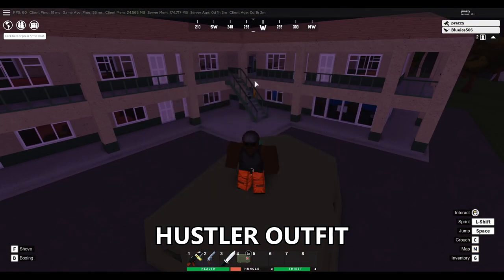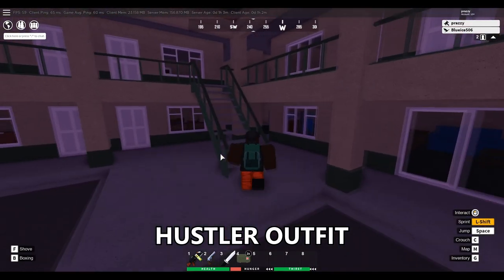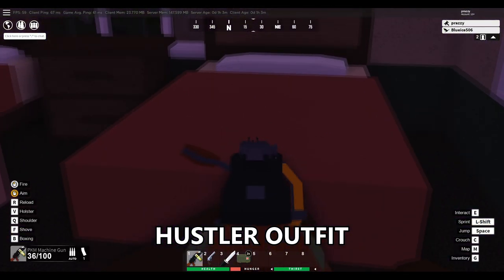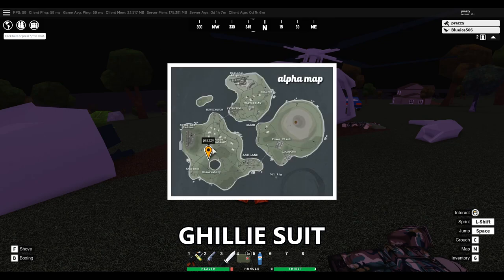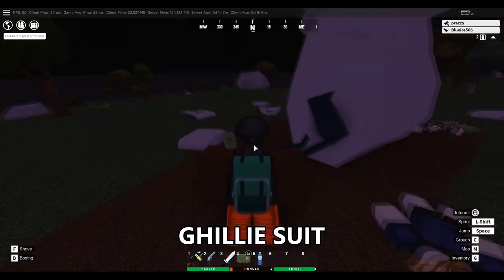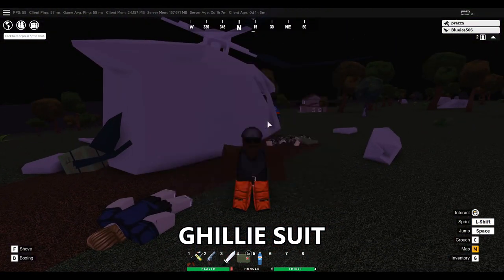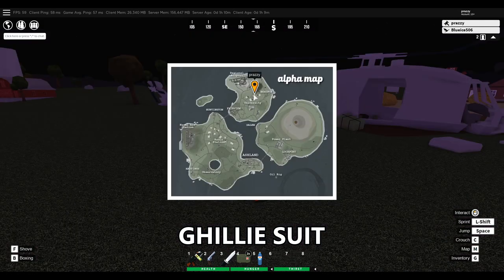The next rare outfit is going to be the husser outfit, which spawns here at the crater lake resort. If you come upstairs to this little hotel room on the right side, you're going to find that it spawns right here on the bed. The next outfit is a fan favorite — the ghillie suit, which can currently spawn at any of the three helicopter crashes on the map. For example, this one is northwest of the crater lake, and the outfit itself actually spawns on one of the crates outside of the helicopter. Another helicopter crash location is on the southern side of the volcano, and the last helicopter crash is found just north of the university.